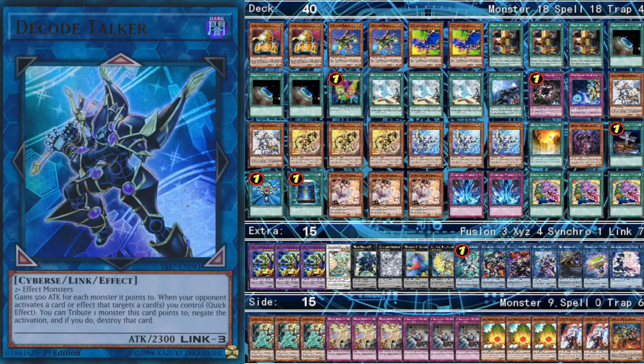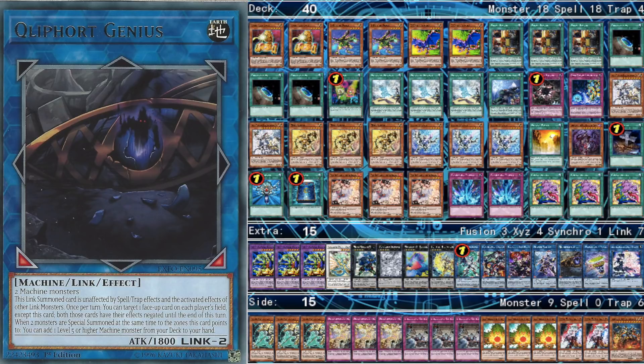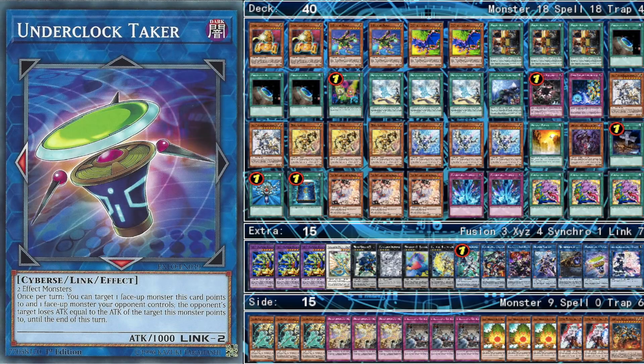Next we have one Decode Talker — it's just a generic Link 3 for helping you Link Climb. For the Link 2s, we play one Klee 4 Genius and one Underclock Taker. Klee 4 Genius is unaffected by spells and traps and other Link monsters too, and you can negate cards on your opponent's side of the field to help break their boards. Underclock Taker can reduce your opponent's monster's attack, so often that's going to help you OTK — you'll make it, decrease their monster's attack, climb into Decode Talker, summon Double Buster, and then decode plus Double Buster for game.